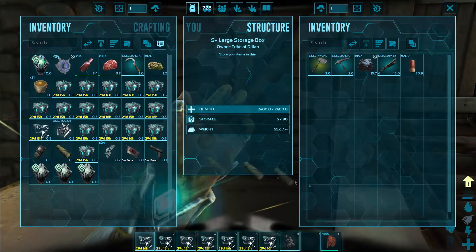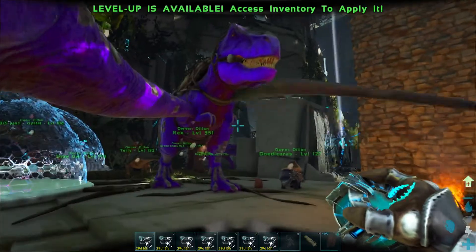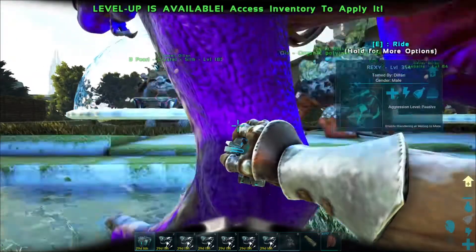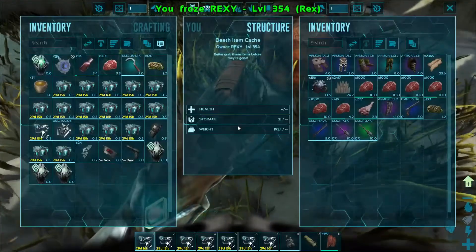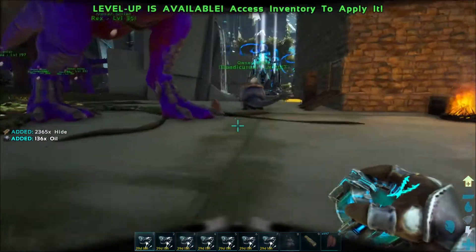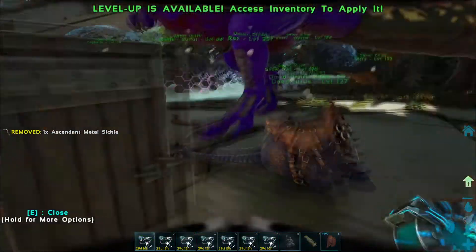Let's get some food and the spyglass. Oh, actually we want the main Rex as well. I did do an orbital supply drop off camera, so I think this has some stuff with it, but I think I picked up everything important. Those legs are quite nice though. We'll put these materials in here, stick the legs and the sickle in there.